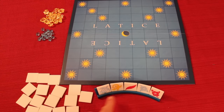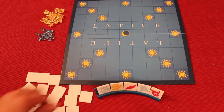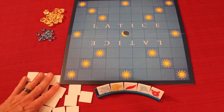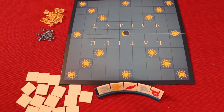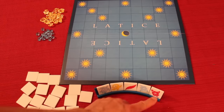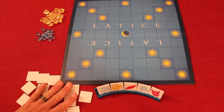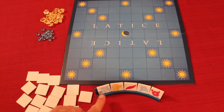In Lattice, you're trying to be the first person to use up and place all your tiles on the board. There's a total of 84 tiles in the game. Those get split up equally among the players. In a four-player game, there are 21 tiles put into a private pool and shuffled next to each person.